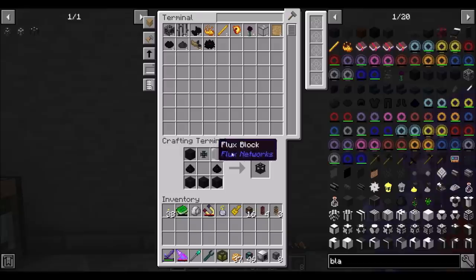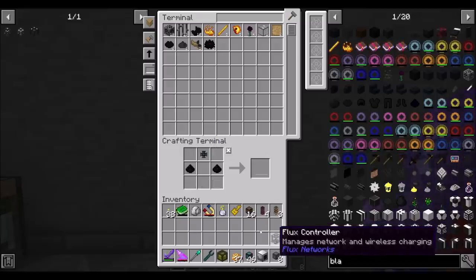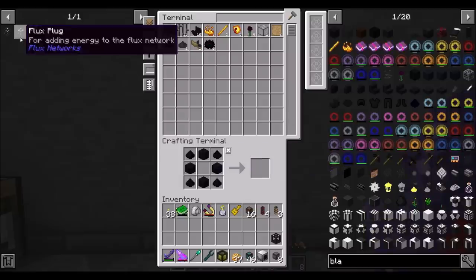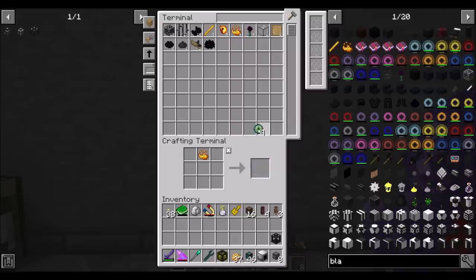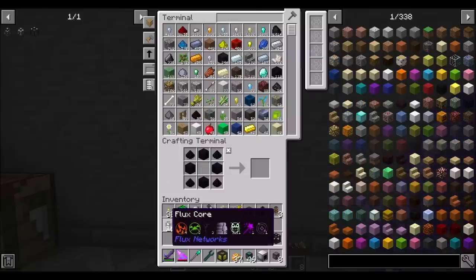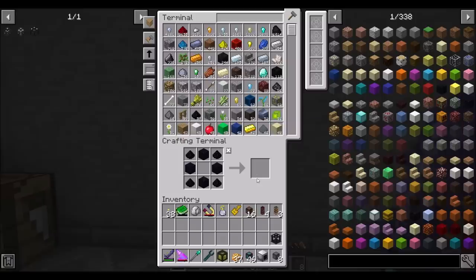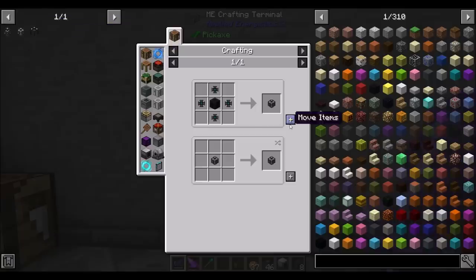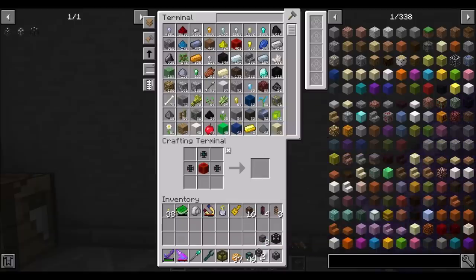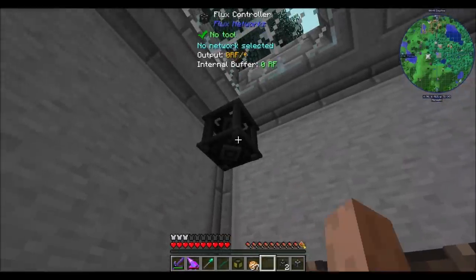I went ahead and made some flux blocks and some flux cores, so I've got my flux controller. We want to add energy to the flux network — we want one of these. We need more of these guys — they need eyes of ender. I just used up all my ender pearls, but that's okay, there's a night time coming. So we'll want a flux plug that adds energy to the flux network, and then the flux point which is a bit cheaper — it removes energy.